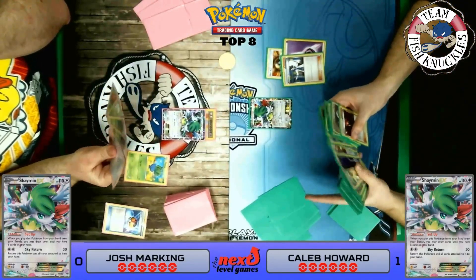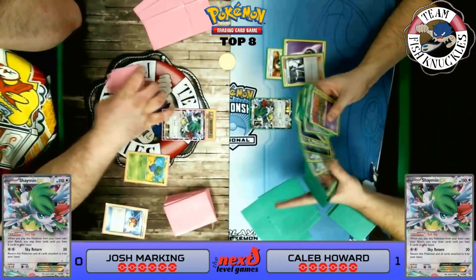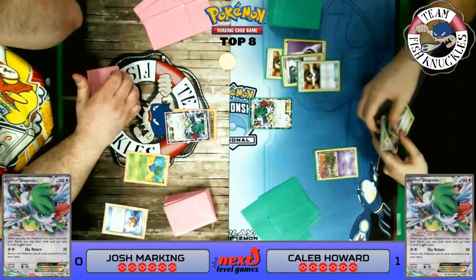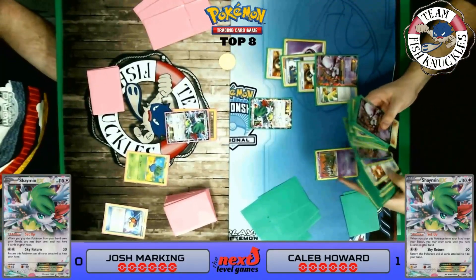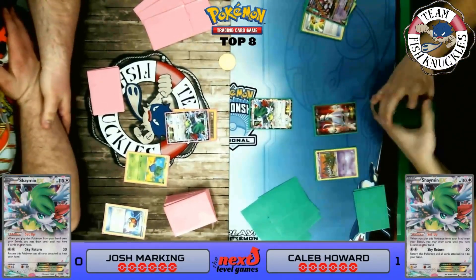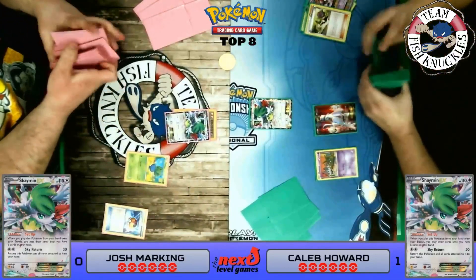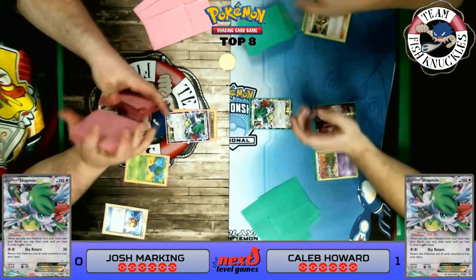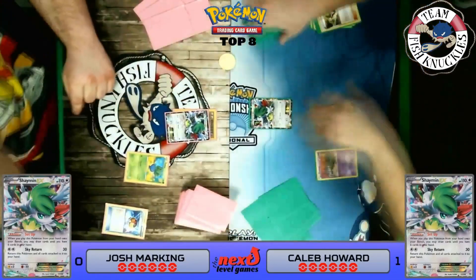We're in trouble — I'm showing the camera how bad my hand is. We see Caleb use Ultra Ball, discarding a Mega Turbo and a Mega Mewtwo, to grab Hoopa. He uses Scoundrel Ring to search for three new EX Pokemon, grabs a Mega Mewtwo. He plays an N to give both players new hands of six. We get a new hand of six — no more all-Pokemon hand! Caleb finds a Float Stone, a DCE, and a Spirit Link but no Float Stone just yet. He attaches a DCE on Shaymin and Sky Returns — not a bad idea.